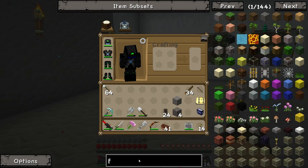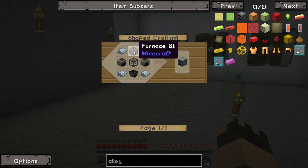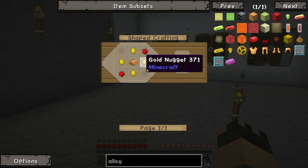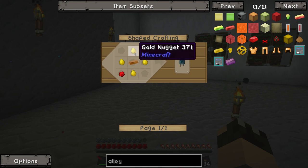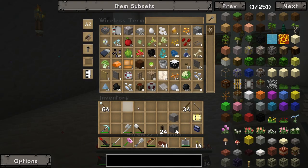Let's have a look for the alloy smelter and what we need. Four iron ingots — that's easy enough. Three furnaces, a cauldron, and a machine chassis. The machine chassis requires some iron bars and some more iron ingots. It also requires a basic capacitor, which requires a copper ingot, some redstone, and some gold nuggets. So it's all stuff we should be able to make. Let's go and use our wireless terminal while we're here and find the alloy smelter recipe.